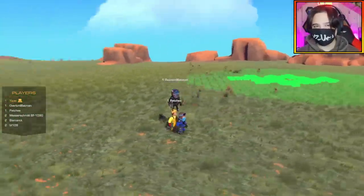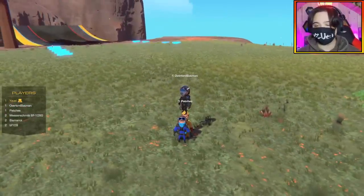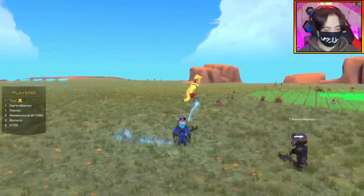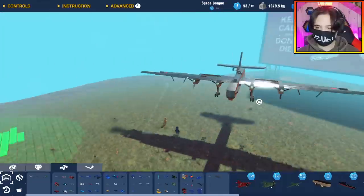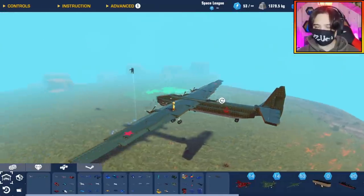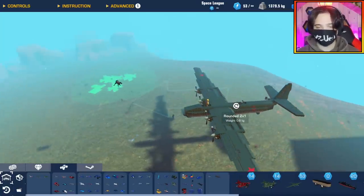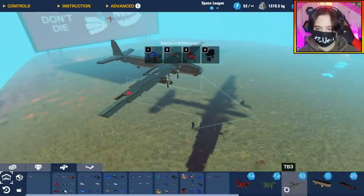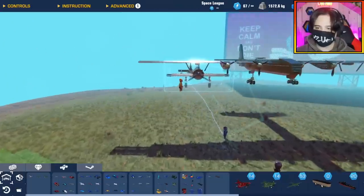Hello guys, welcome back to the channel. Today I'm joined with Overlord, Batman, Patches, Bits, and some special members from my community Discord. We're going to be doing something really fun today because I have built a TB3 - let me pull it out. This thing is awesome, it's a Russian bomber. This aircraft was a concept for a flying aircraft carrier, where you could attach planes to it and carry them over long distances for more strategic bombing. I have these I-16s that I just need to attach to these magnets in build mode.